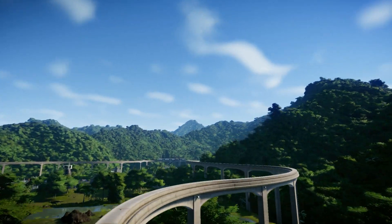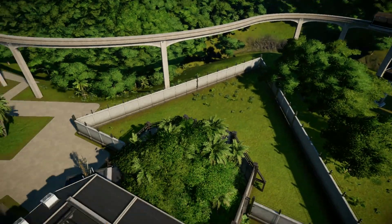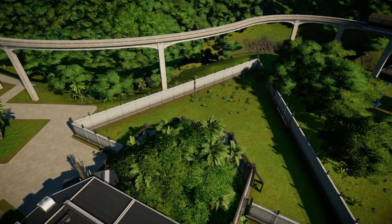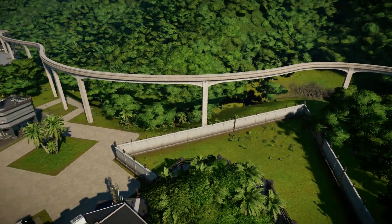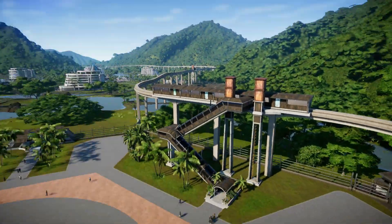Guests can hop onto the monorail. Employees get off over here — they work in the hatcheries. I could not fit hexagons in here, so I went with triangles instead. The guests continue on to the next hexagon.